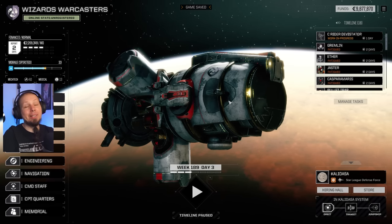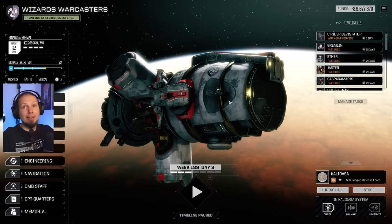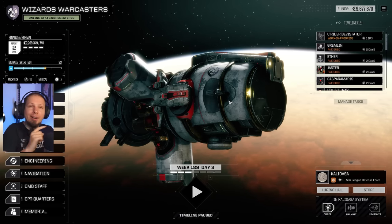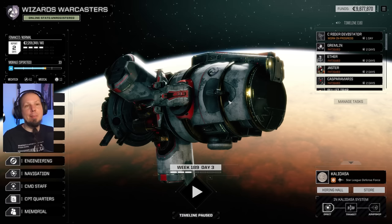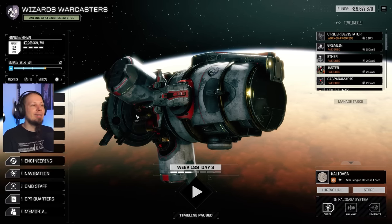Hello MechWarriors, welcome to another episode of Rogue Tank. We are building our King Crab today. I sold some items and mech parts I didn't need anymore — we've got nine million C-Bills, and that is enough to actually start a build.